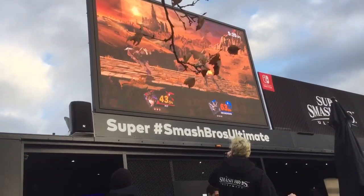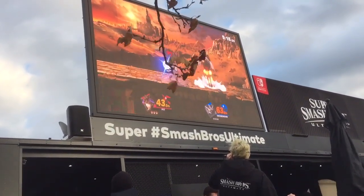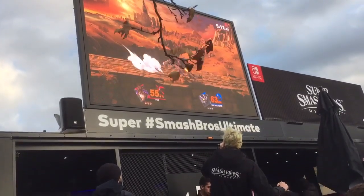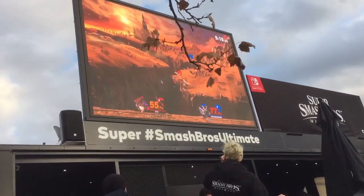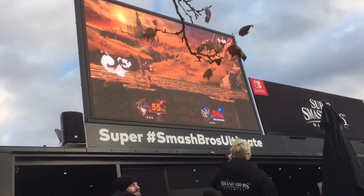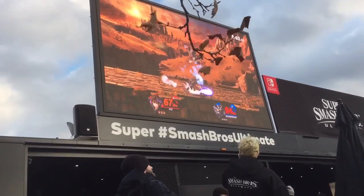Perfect shield coming out from Pit on that cross chop. Incineroar trying to be a little bit tricky with those mix-ups. Nice, and some more dash dances. Another cross chop — if he keeps throwing those out, he might see a little bit of stale move coming out. For those of you who don't know, stale moves is a staple in the Super Smash Brothers series. The more you spam a move consistently, the less damage it'll do over time.